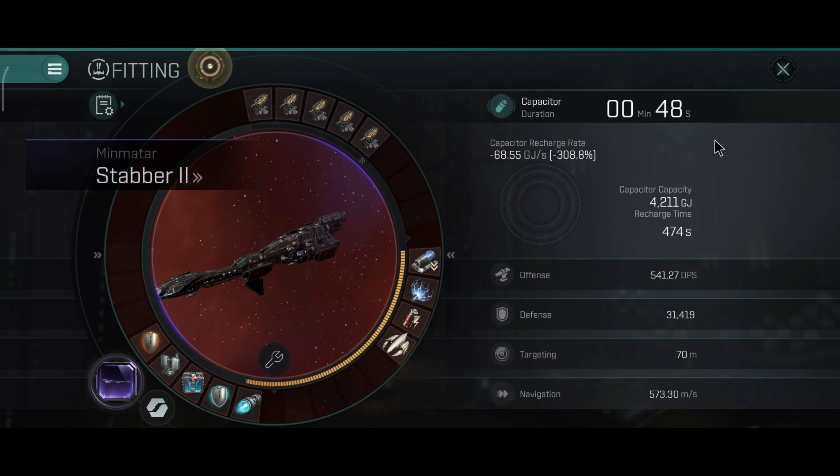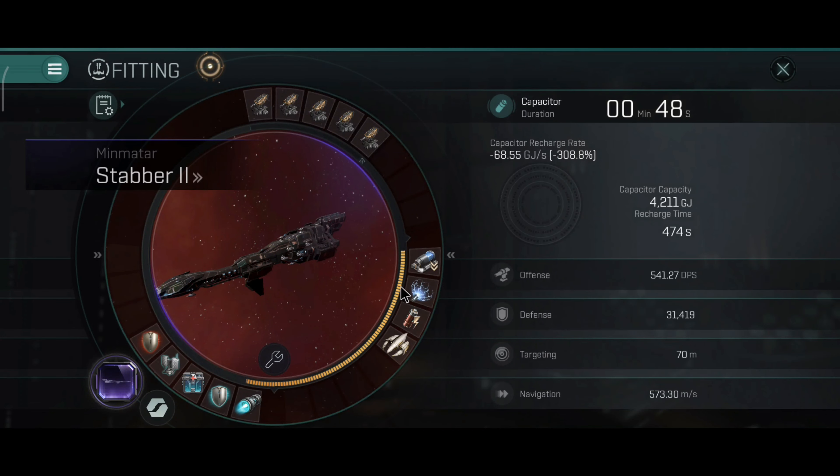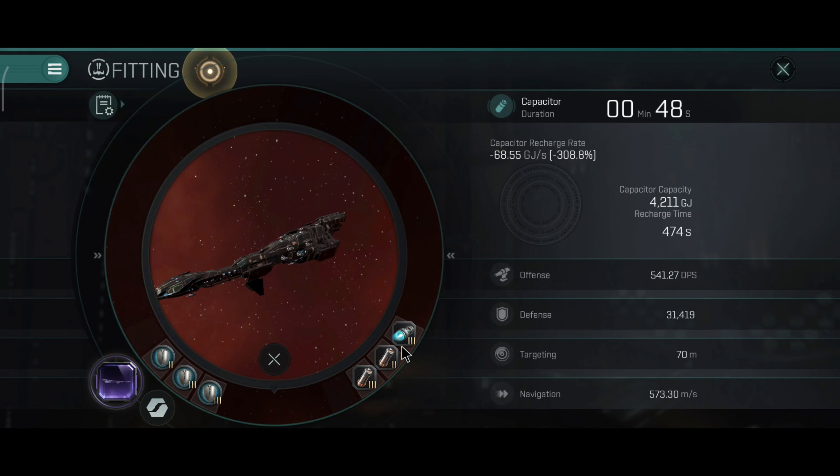The capacitor will take a big hit, but that is to be expected. 22.26 kilometers is the optimal range, accuracy of 12.69 on the large neutralizer. You could enhance the power grid on this ship if you like, but I personally prefer this current setup in the engineering rigs. You can change the combat rigs as well.